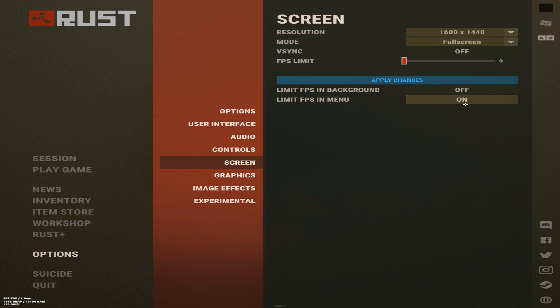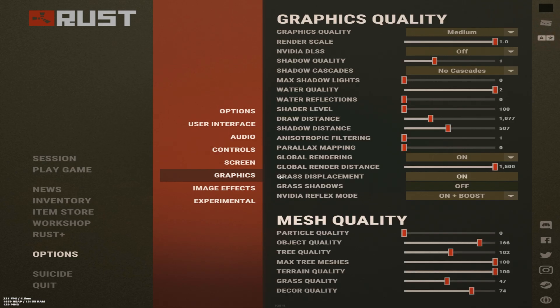I would turn 'limit FPS in menu' on, because it will take some strain off your GPU when you first load into the server. Keep your FPS limit on 0, or if you're on a medium refresh rate monitor like 144Hz, cap it at 144 so it stays stable. V-Sync — never turn this on. It has really high input delay and it's not good.